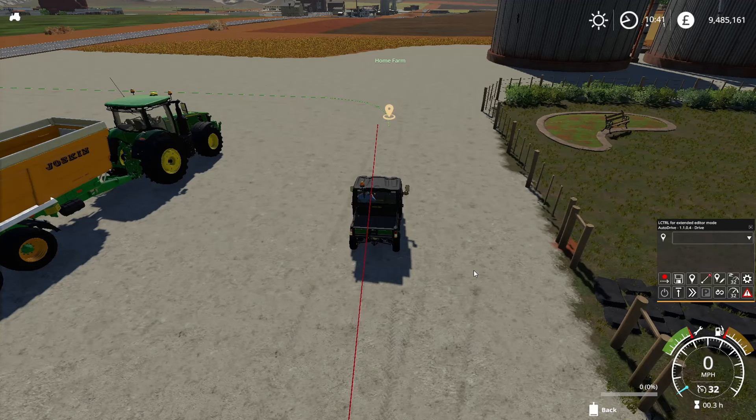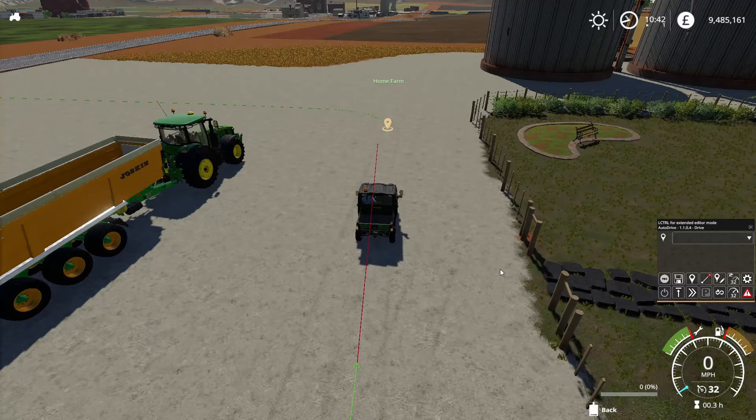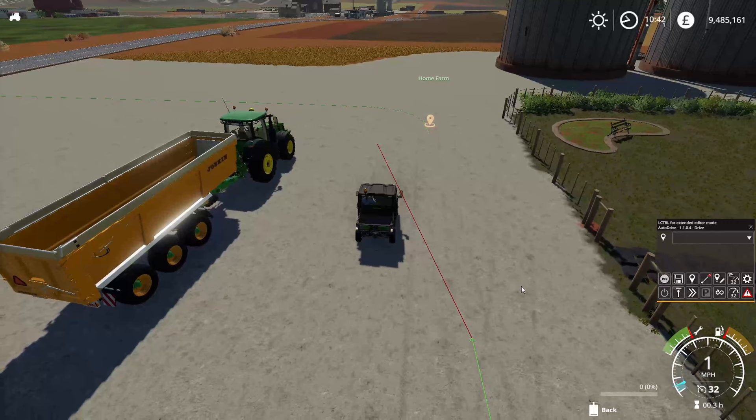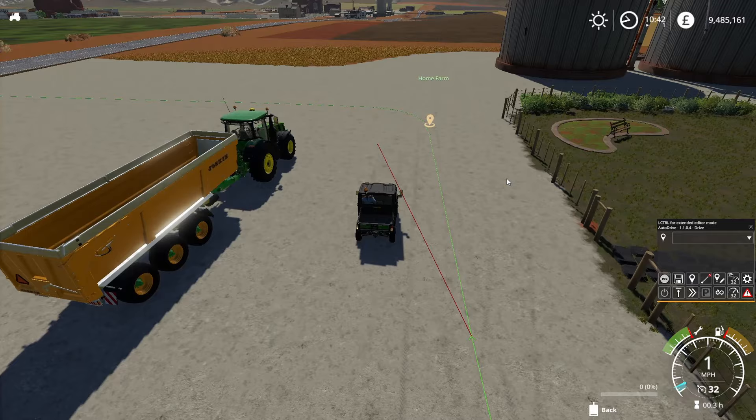Switch the cursor on by clicking the mouse button. Actually, I should have gone into my settings and turned auto connect on. What we need to do is hold left control down, click on that, click on that, and it will link up. The circuit is now complete.